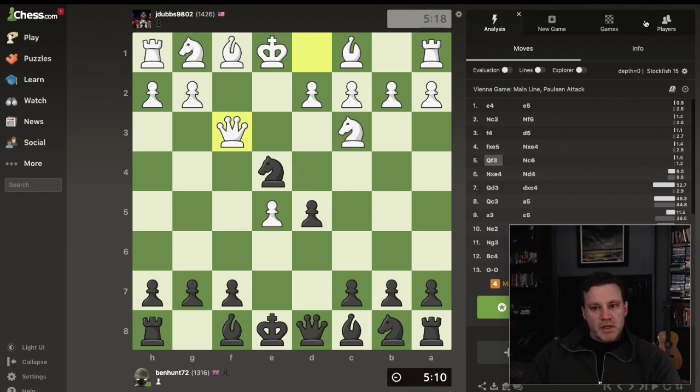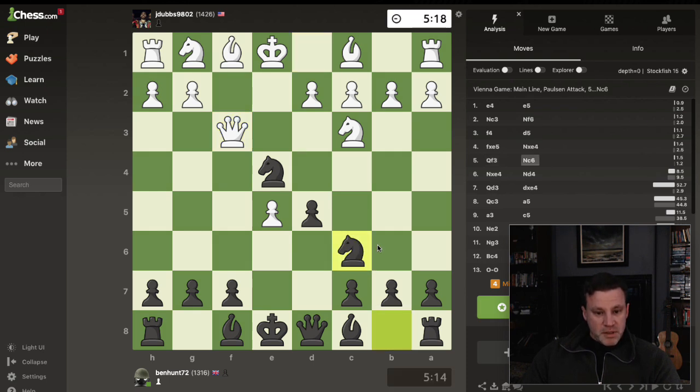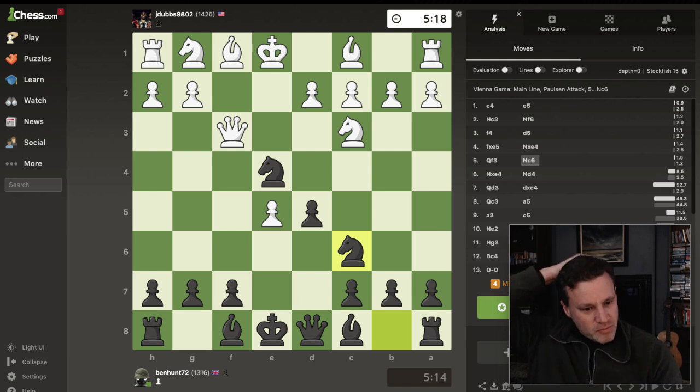I'm not doing Nxc3 anymore. After queen f3, Nc3 is the most popular according to Lichess at 60%, but the second move Nc6 at 17% — look at the difference: with Nxc3, white wins 54%, black only 41%; with Nc6, white wins 42%, black wins 52%. We are going with knight to c6.